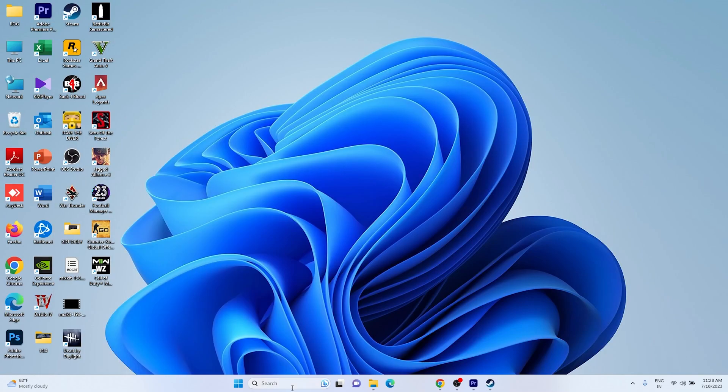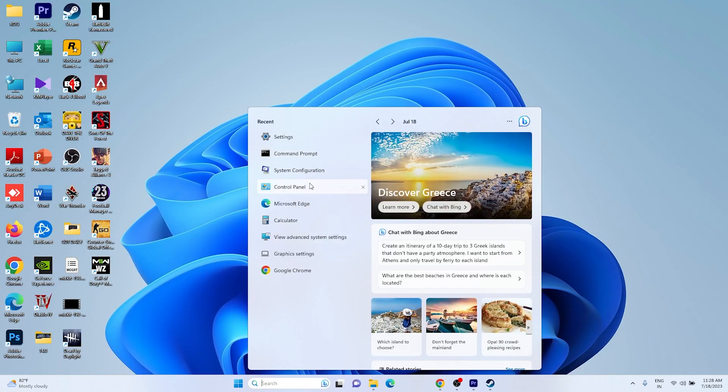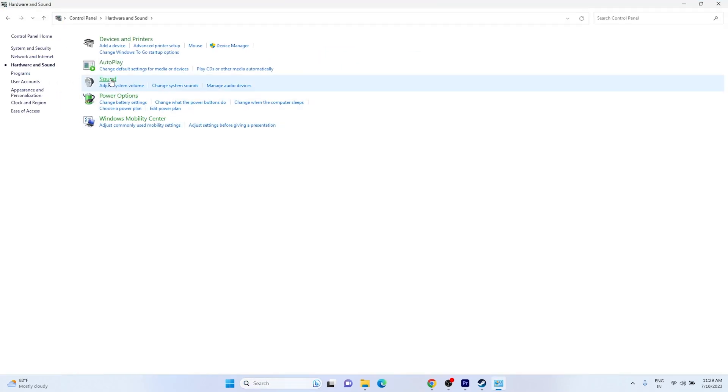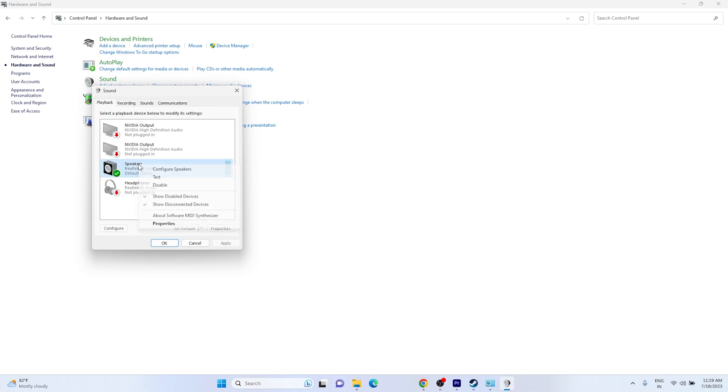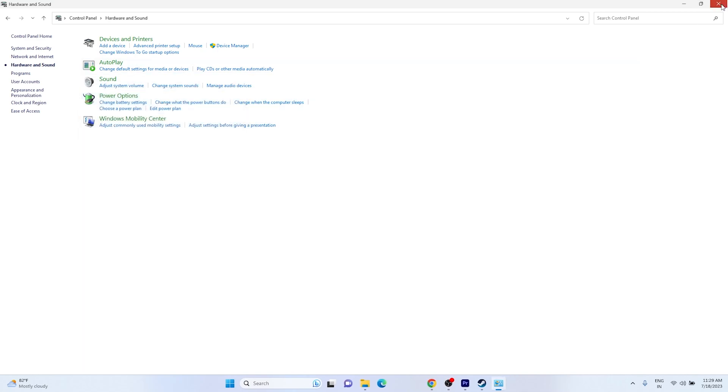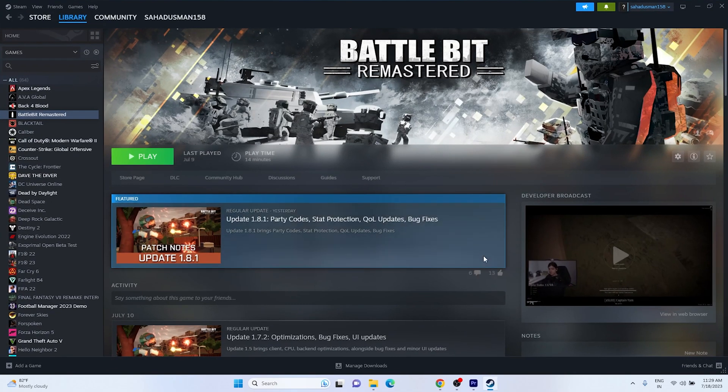If the issue still persists, we need to turn off Spatial Sound. Go back to Control Panel, then Hardware and Sound, then Sound. Right-click your speaker, go to Properties, and select the Spatial Sound tab. If it is turned on, you must turn it off. Click Apply, close everything, and try launching the game again.